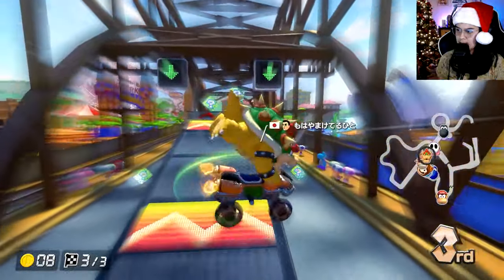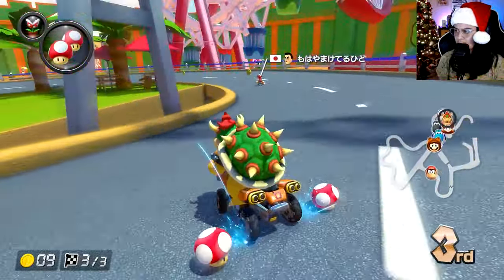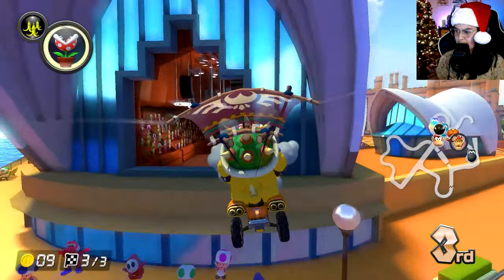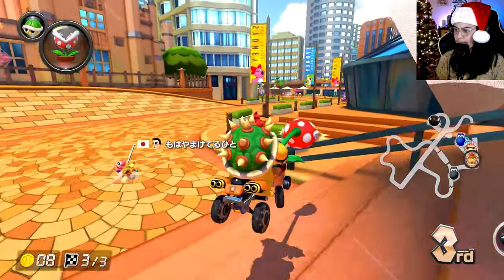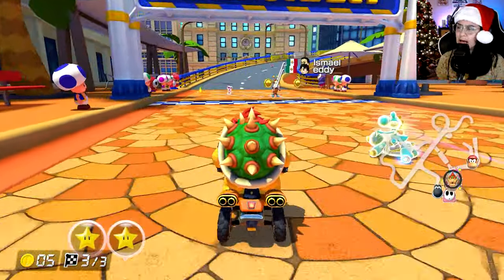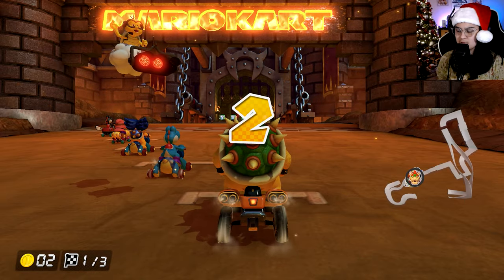I'm somehow holding third. I need this double box — I need a mushroom. Yes! It would help if I go the right way. Is that a horn? That is a horn — have to be very careful. I need to get ahead of him. We're fine. Why did I throw that? I was spamming the plant and spammed the green. All right, Bowser. This is a fitting track for you — Bowser's Castle.